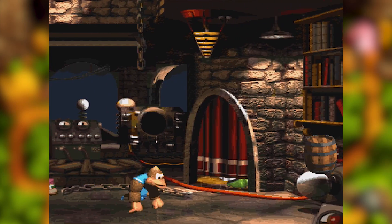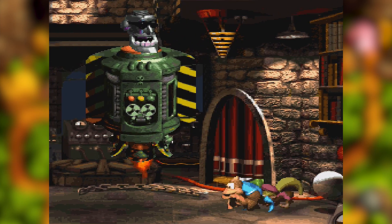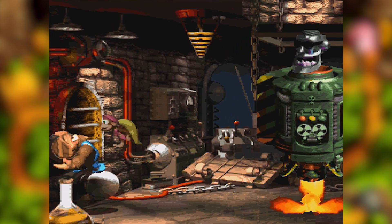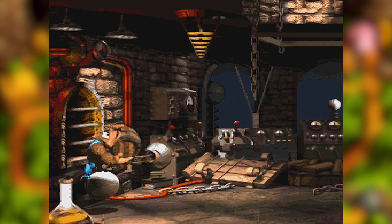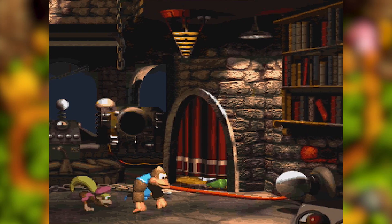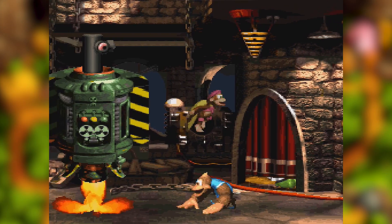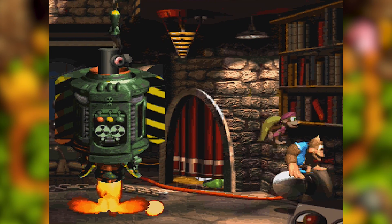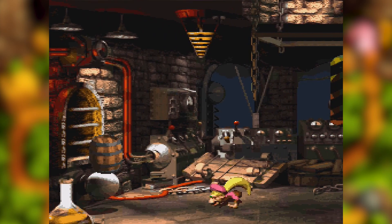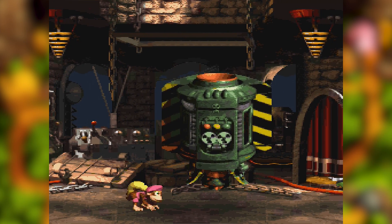I missed his head. I think the barrel respawns on the other side. Let's just be of the utmost careful here. Like most things in this game, this is easier with Dixie — kitty is at least useful in some way. So now that head launches off and we have this new head. What does it do? Launches missiles. Got him — we did it.